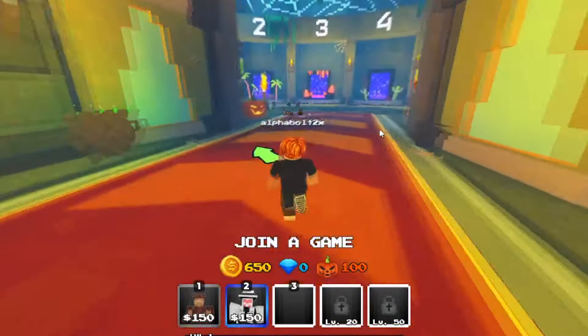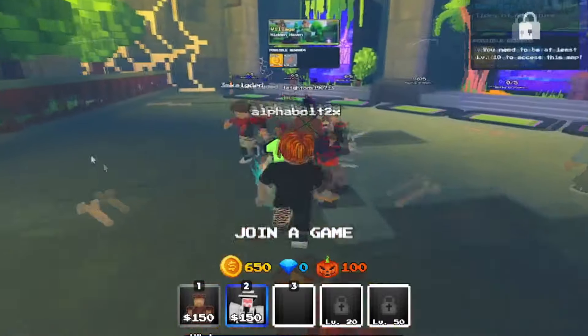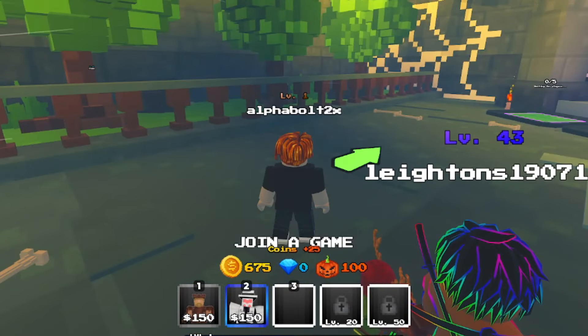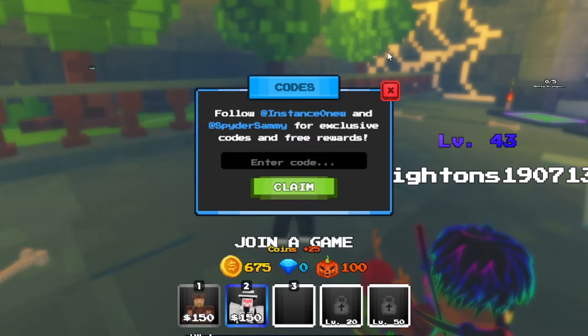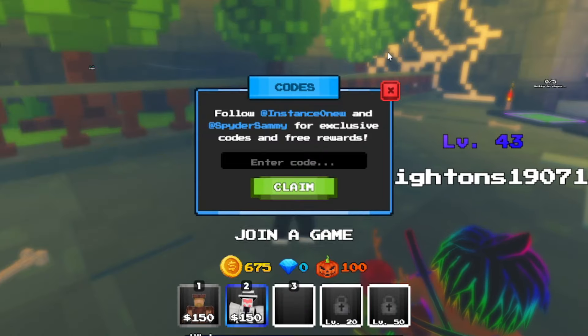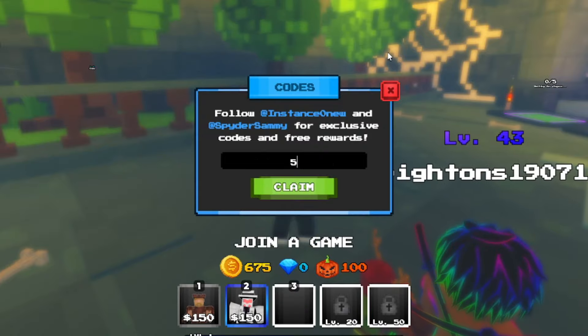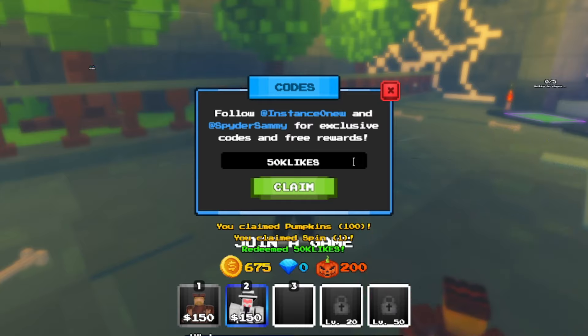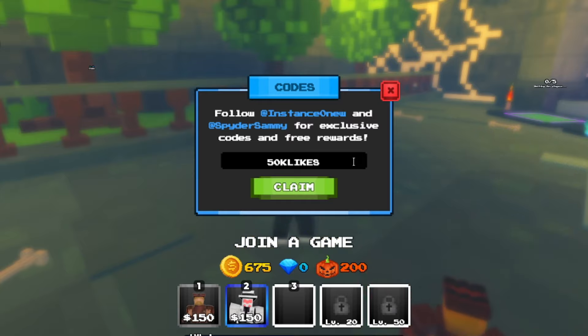To redeem codes, just hit the codes button and get to the codes right over here. We'll go from the newest to the oldest. The first one is '50k likes' — go ahead and redeem that. It actually gives you pumpkins and a spin. We got 200 pumpkins — last time we only got 100, so this time we got 200 pumpkins from redeeming this code.